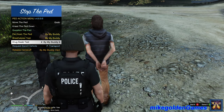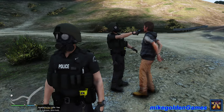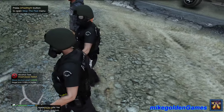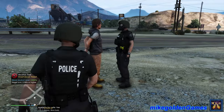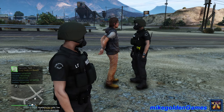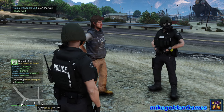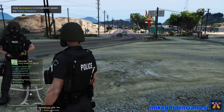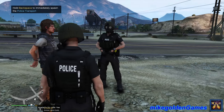Partner, breathalyze him for me. We'll see if he's gonna have any alcohol in his system. Alright — nothing. And then partner, I want you to administer a drug swab test as well. It is really nice having a partner — just let them do all the work. Negative across the board. Dispatch, let's get a transport unit down here. Another officer is gonna come pick him up. Sometimes the glitch happens and my partner grabs him, leaving us on the side of the road with no vehicle.